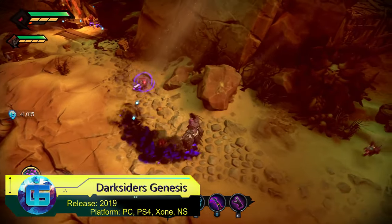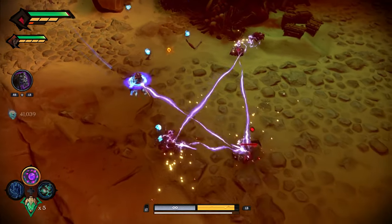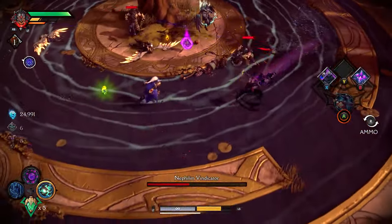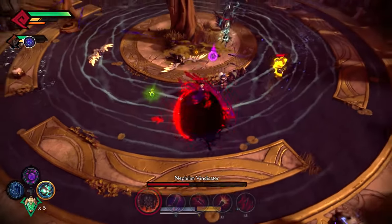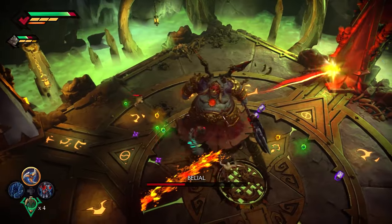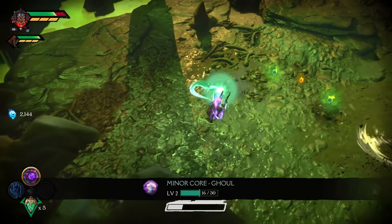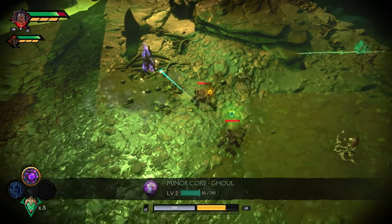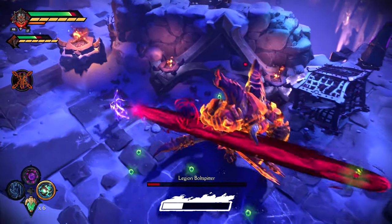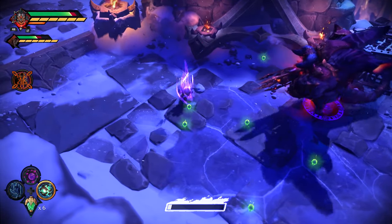Darksiders Genesis represents a significant departure from its predecessors by adopting an isometric action perspective with shooter elements. The storyline delves into events that transpired before the first installment, and players are given the opportunity to control War and Strife, with the added bonus of cooperative play for a friend. This dynamic action-adventure game offers a refreshing take on the Darksiders universe, providing a blend of intense combat, formidable foes, engaging narrative, and impressive visuals.